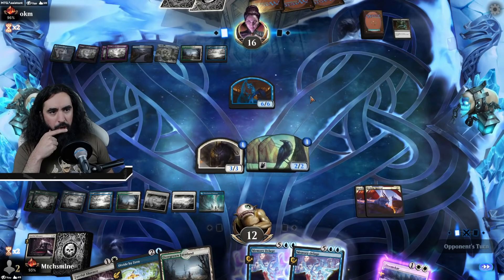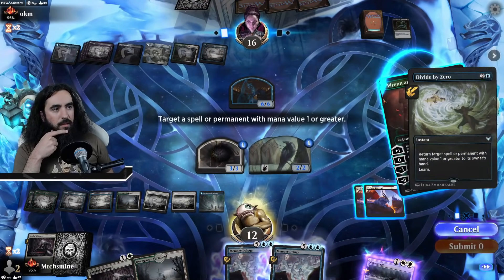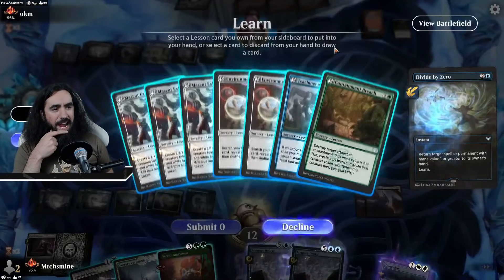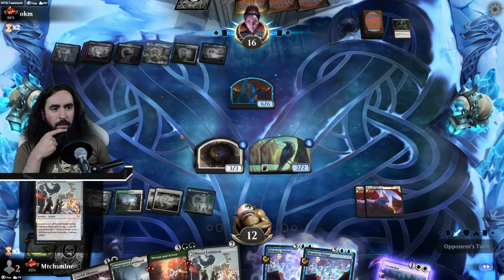I will sack one of my little birds here if they are attacking in. Return it to my hand. That is my Vranin 7.